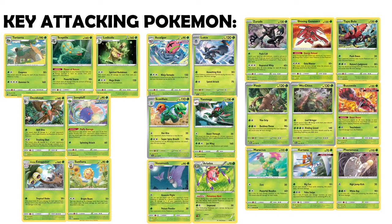Sceptile has the powerful Powerful Storm option, doing 20 times the amount of energy attached to all your Pokémon — a small commitment to Sceptile itself, but it racks up if you have energy scattered around the board. Ludicolo is a cool option, especially in a Meganium archetype — 160 HP is pretty nice, and Spirited Rushdown does a 60 multiplier for each prize card you've taken, so as soon as you're towards three or four prizes taken, this is hitting huge amounts and is a fantastic wall-breaker. Ludicolo also has a Top Entry combo with Lombre.